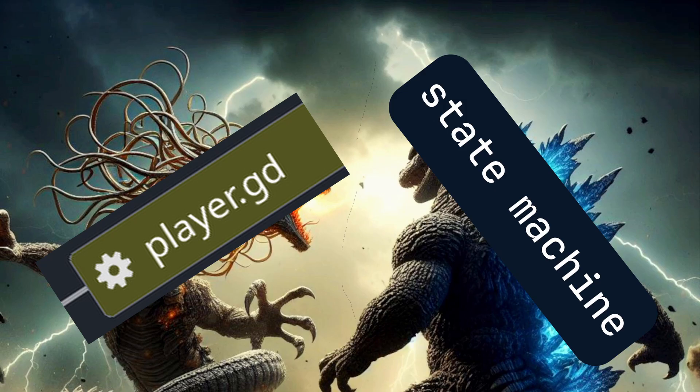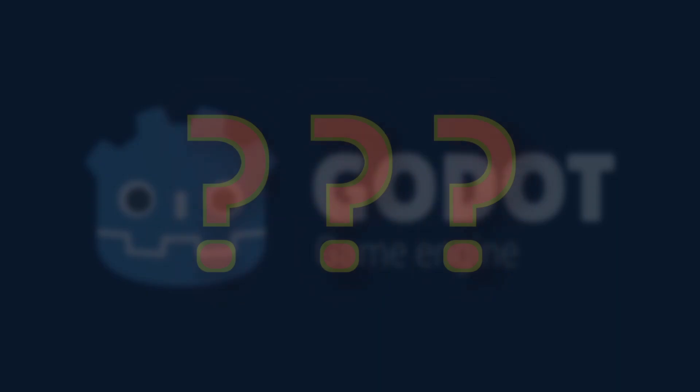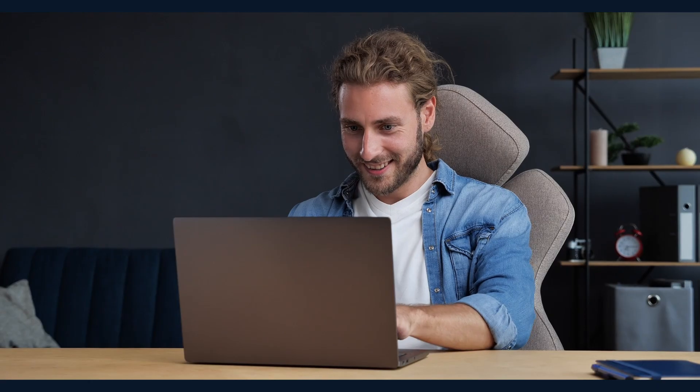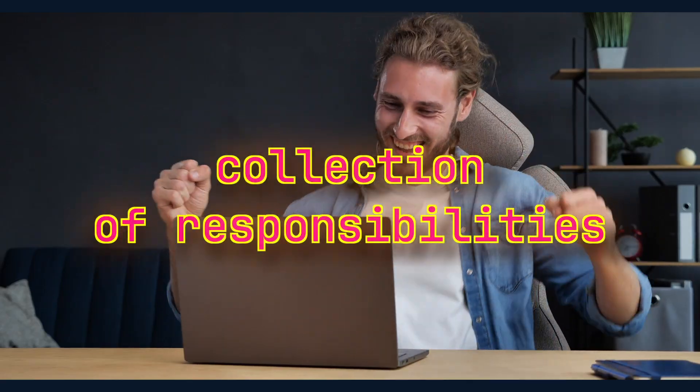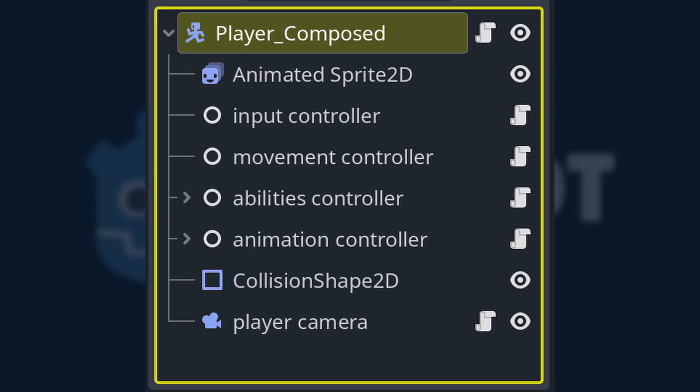So if the giant player.gd file doesn't scale, and the state machine starts turning into spaghetti the moment you add a few more abilities, then what does work? The biggest breakthrough came when I stopped thinking of the player as one thing and started treating it like a collection of responsibilities that work together. The player isn't a single script — the player is a team.